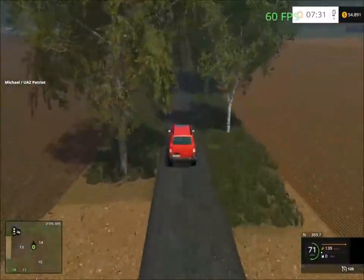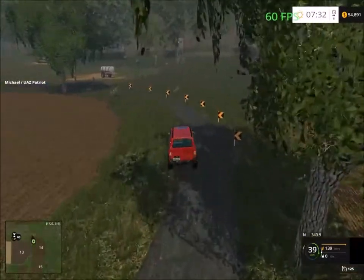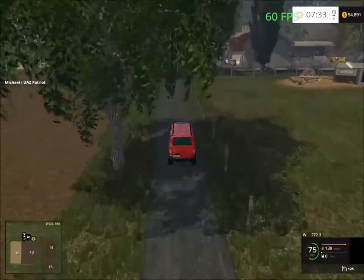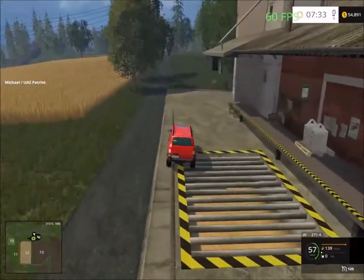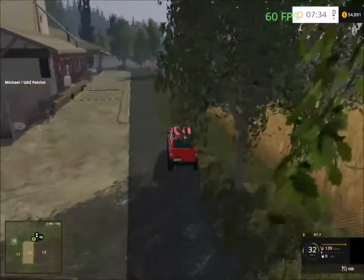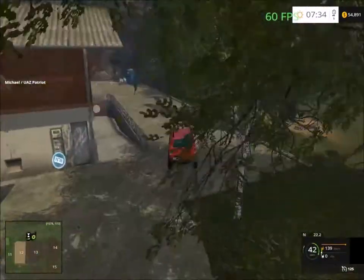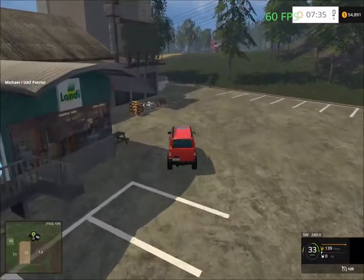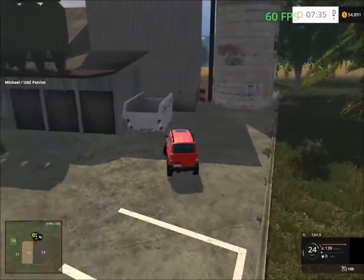All those trees are blocking the view a bit. There's a farm shop over there and we have a small campsite here. Let's see the farm shop - chickens, you can sell eggs. At the back of the building it's a very narrow area - all you can do is sell eggs and get fertilizer. Very nice yard.